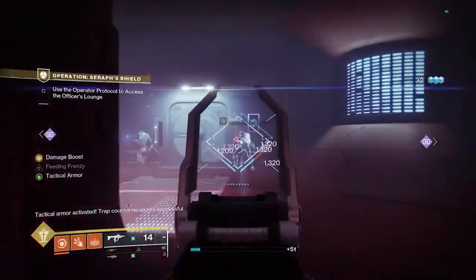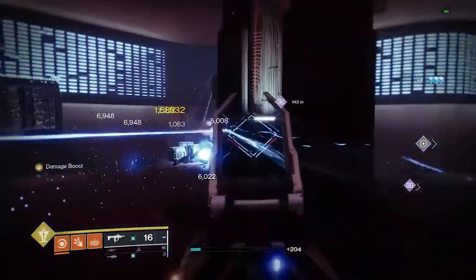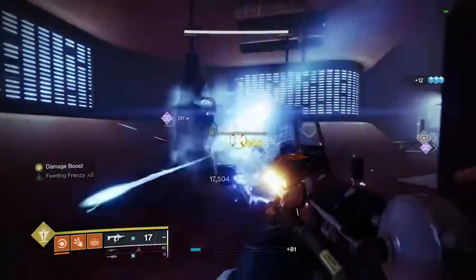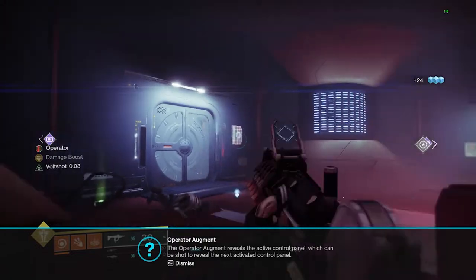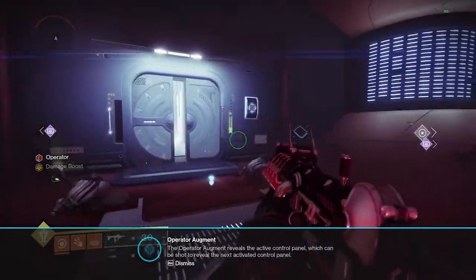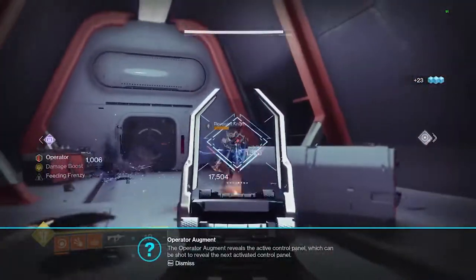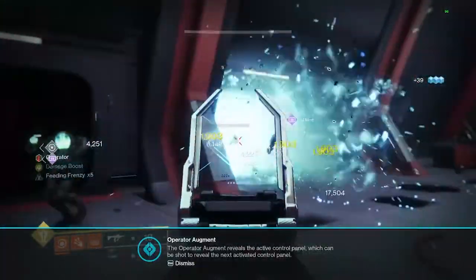Now we're going to get the first new buff called Operator. The scanner is the yellow buff that lets you see things you normally can't. Operator allows you to shoot specially designed panels. Kill the operator splicer — it'll drop this red buff. Grab it and you can shoot these little panels by doors to open things up. We'll shoot this panel and it will open the door. In this section there's a total of four panels to shoot; we just shot the first one, so now we have three more to find.